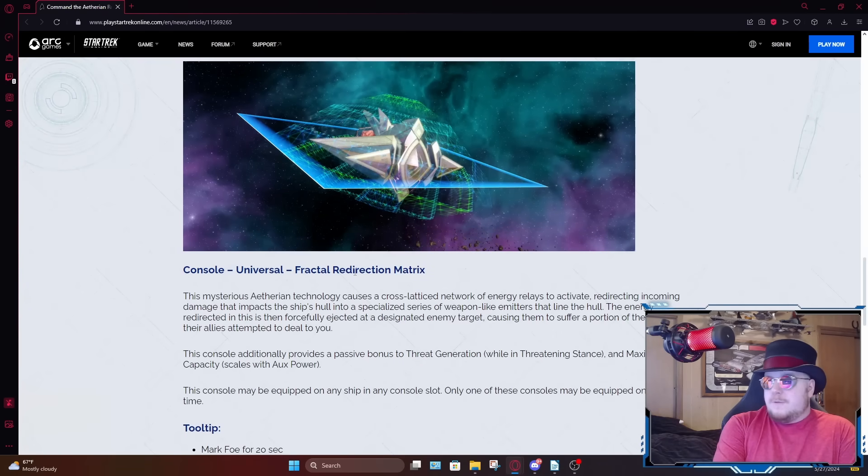Moving on to the console, this is called Fractal Redirection Matrix. This mysterious Aetherian technology causes a cross-lattice network of energy relays to activate, redirecting incoming damage that impacts the ship's hull to a specialized series of weapon-like emitters that line the hull. The energy redirected is then forcefully ejected to a designated enemy target, causing them to suffer a portion of the damage their allies attempted to deal to you. This console additionally provides passive buffs to threat generation while threatening stance is active, and maximum hull capacity that scales with your auxiliary power. It's a universal console, so it can be equipped on anything.